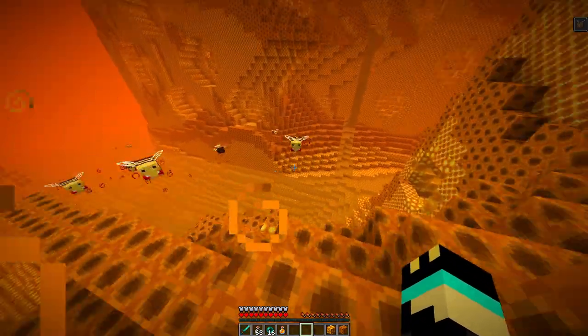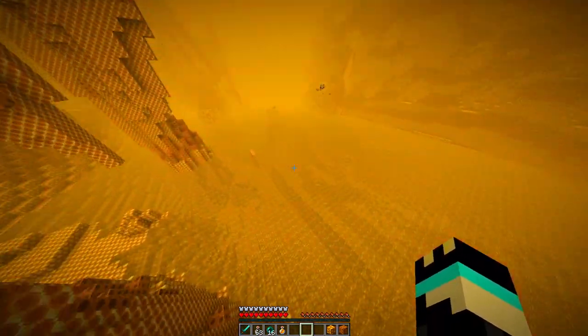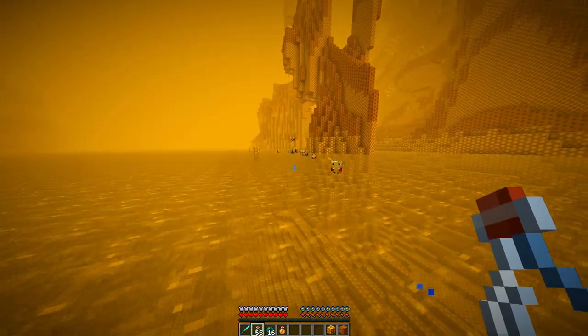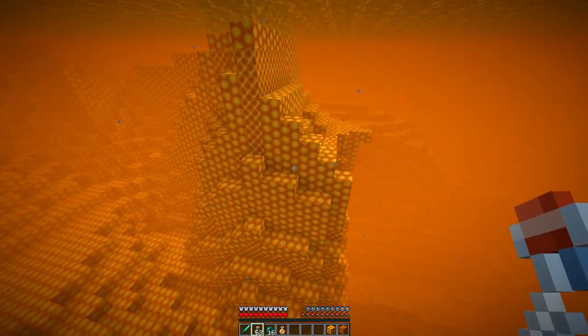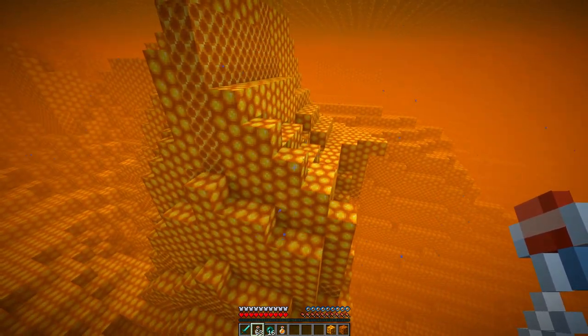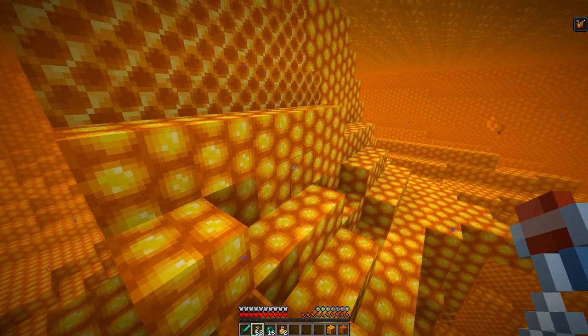But as you can see, they are very grumpy with me. And you also — these bees are still mad at me. As you can see, there are so many porous honeycomb blocks, and each one of these you can use a honey bottle on, and you'll get a regular glass bottle, and you'll get a honey bottle.